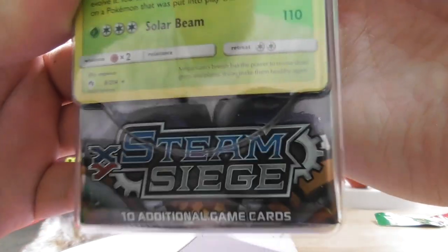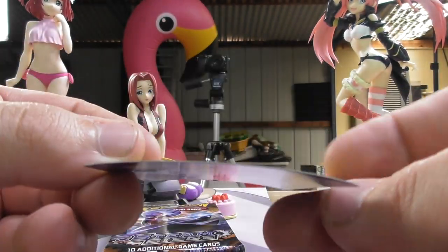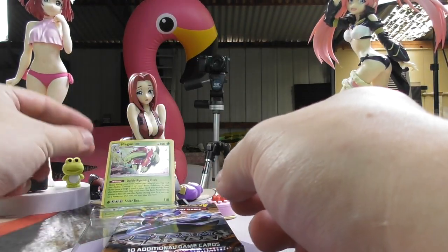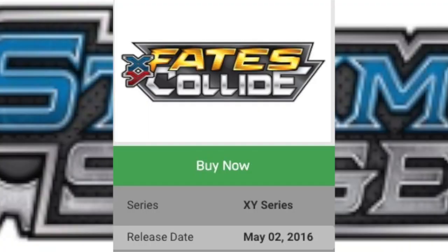Okay, that's already a sad start to see Steam Siege. And this is cool — we've got Meganium Holo here. It's nice and bent already, which is awesome. The foil on it's not too bad, I don't mind it. That's all right, it can be part of the background for now. And we've got Steam Siege, Steam Siege, and Fates Collide.